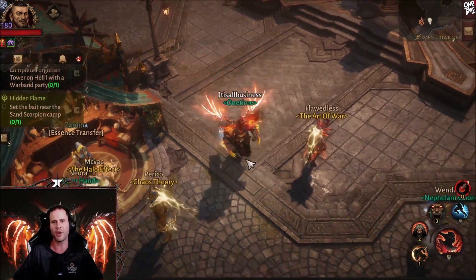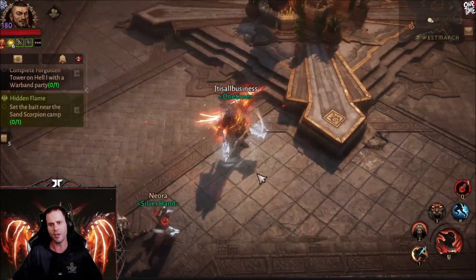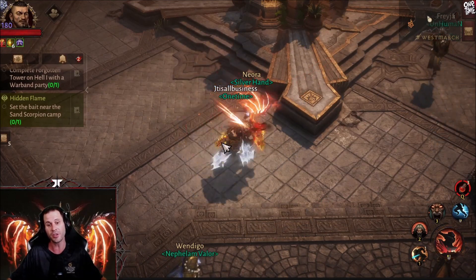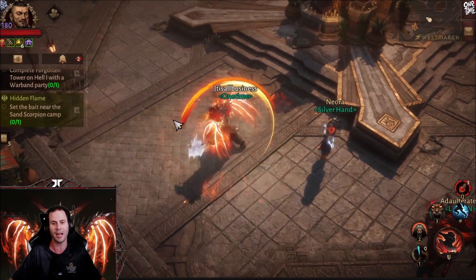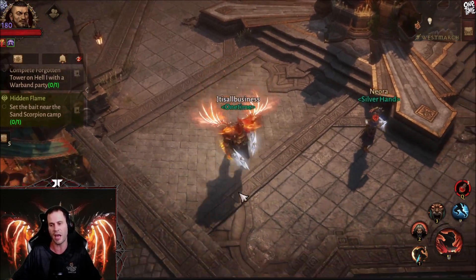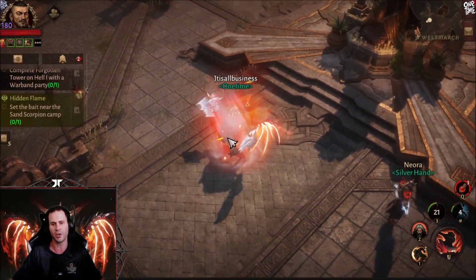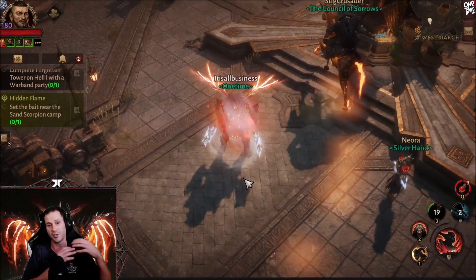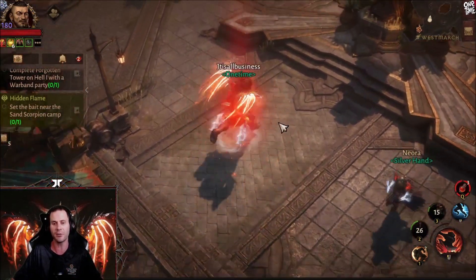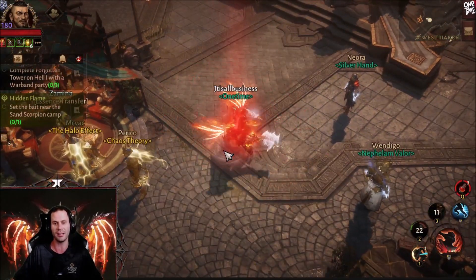This is a furious charge lacerate build where basically you see somebody, you furious charge them, they get thrown in the air and get stunned for one second, and then you start bashing on them with your primary attack lacerate, which is increased by the attack speed of Vithu's. We also have sprint, berserker's rage for additional crit damage or attack speed, undying rage, furious charge, and lacerate.